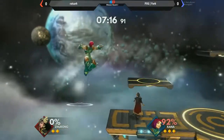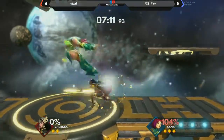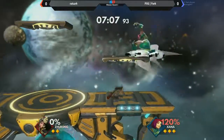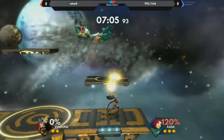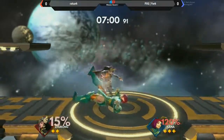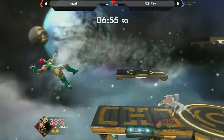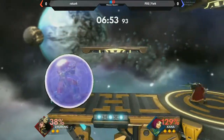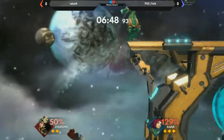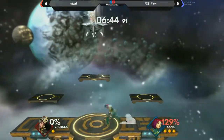She can still reflect projectiles — everyone has a projectile reflect with shield gusting, which is shield plus the special button. But instead of reflecting with her counter, she now just kind of parries it. That's what we gave her to deal with the projectile game. With her side special, she doesn't go through projectiles just yet, but if you reach the end of her side special, she has almost a pseudo range — it'll cancel out moves that are just starting if she grabs you.